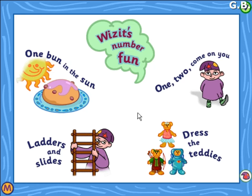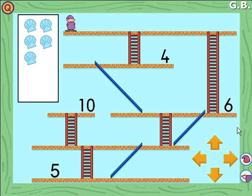Wizards number fun. Choose a game. You have clicked on ladders and slides. Count the shells in the box. Click on the arrows to move it to the right number. There it is.